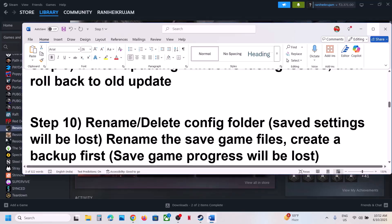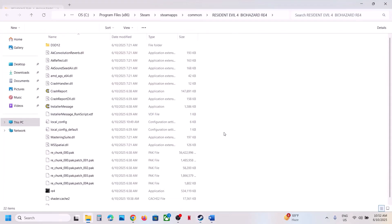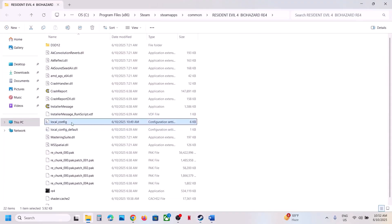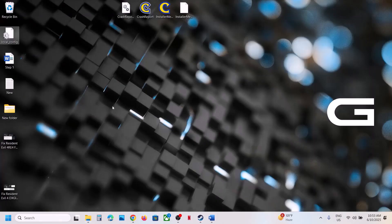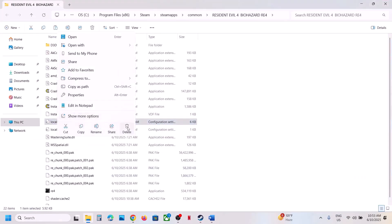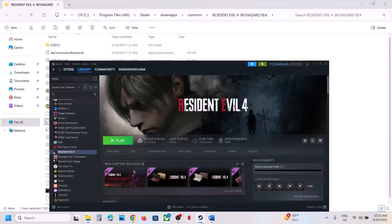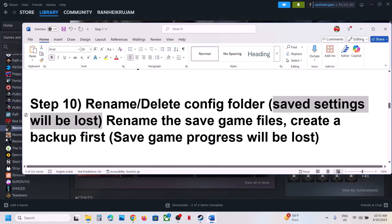If that does not work, rename or delete the config folder. Note that when you delete the config folder, saved settings will be lost. Go to Steam, right-click on the game, select Manage, Browse Local Files, and find the local config file. Create a backup if you want, then delete this file. When you launch the game, you'll have to set up the settings again.